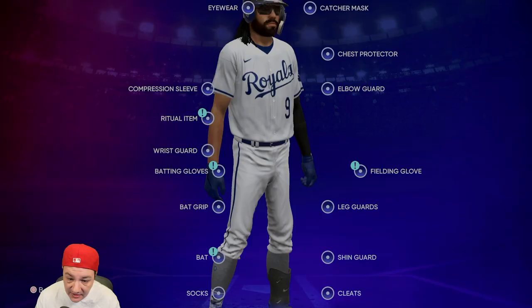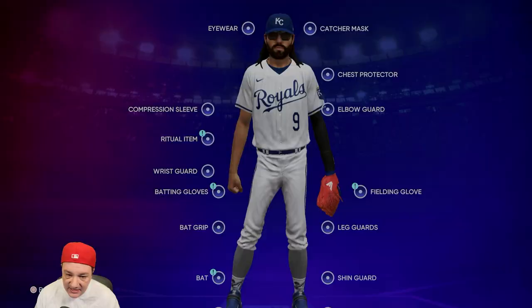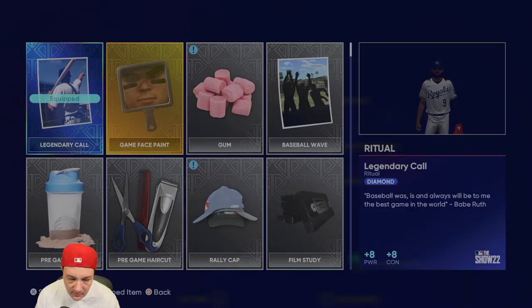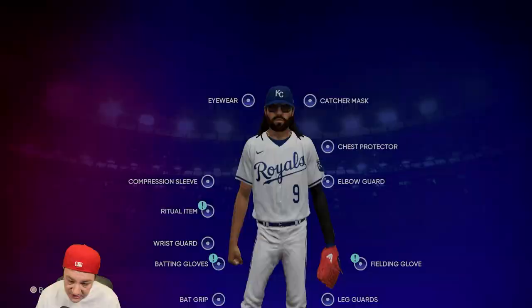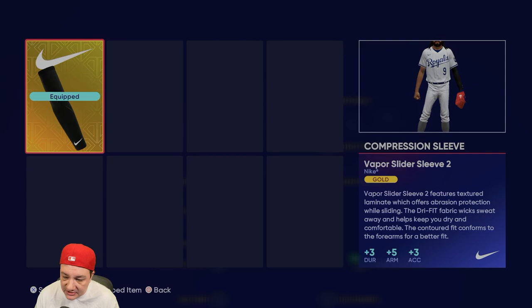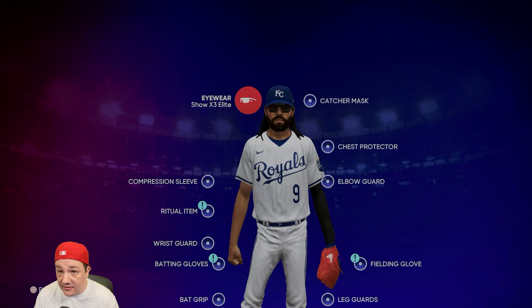The back grip we got for free from the Jackie Robinson hit. For batting gloves, I use the Trout ones — plus six contact, plus five power — and they fit with the Nike vibe. Wrist guard: pick up the gold wrist guard for a little discipline and durability. The ritual item Legendary Call is a must — plus one power, plus one contact — especially for a player with a ton of speed and fielding. Also definitely get the compression sleeve, which gives plus five arm strength.